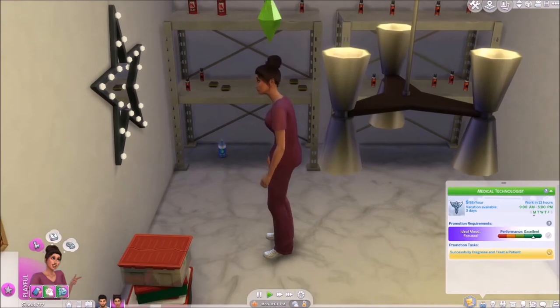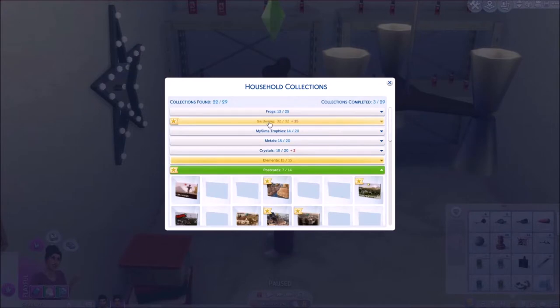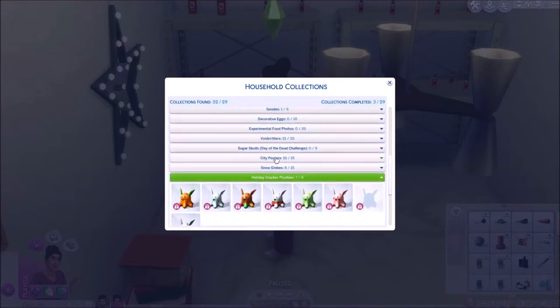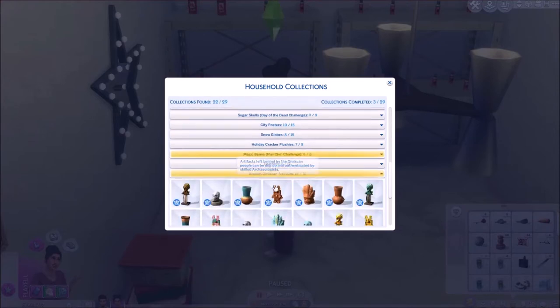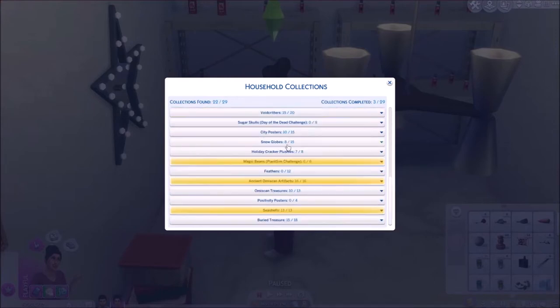So what I'm thinking is: because she has worked this whole week, I'm gonna have her just do that, and I'm probably gonna speed through some of the days, skip ahead, and then have her go to the jungle on the weekend. She needs to complete postcards. She already got the fish one, elements, magic beans, ancient... and feathers — oh, we're gonna have to get another cat.